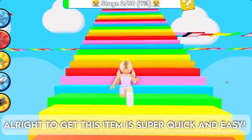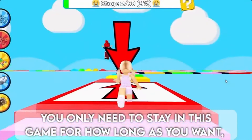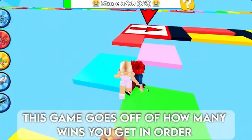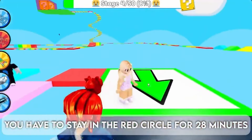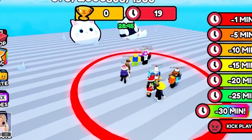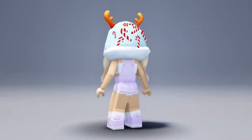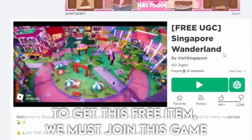To get this next free item is super quick and easy. You only need to stay in this game for as long as you want — it goes off how many wins you get. In order to claim the free item, you have to stay in the red circle for 28 minutes. Here is the cute item — if you like it, comment below.